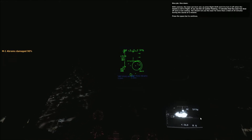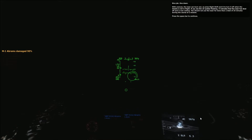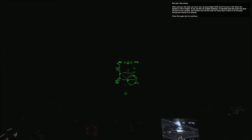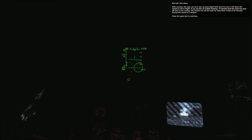Nice job. One down. With overuse the laser can burn out, so press right shift and O to turn it off when the missile is not in flight. If you see the LR symbol flashing, it indicates that the laser is shut off and is now cooling. You should not use the laser for more than a total of 20 minutes during the course of a mission. Press the spacebar to continue.